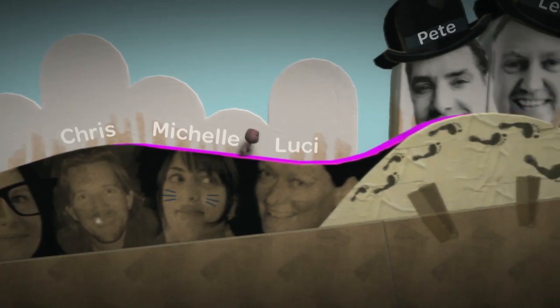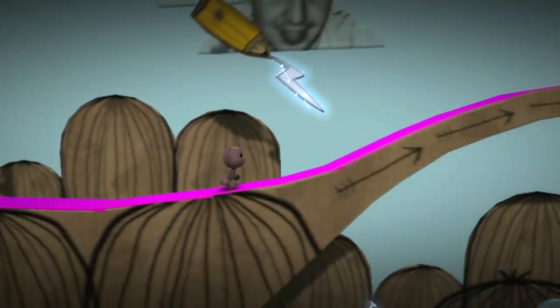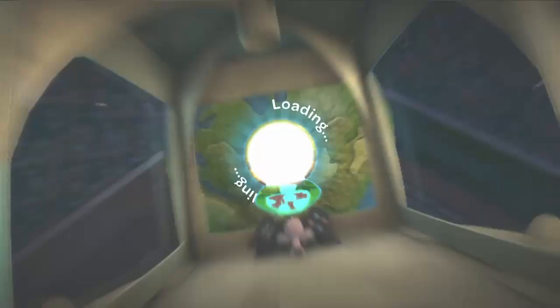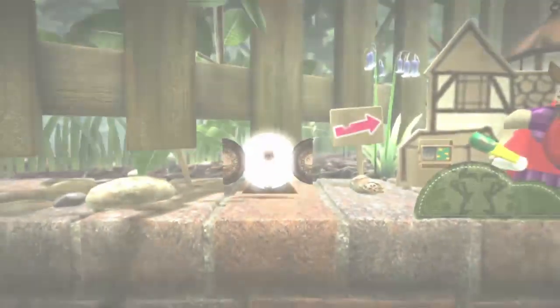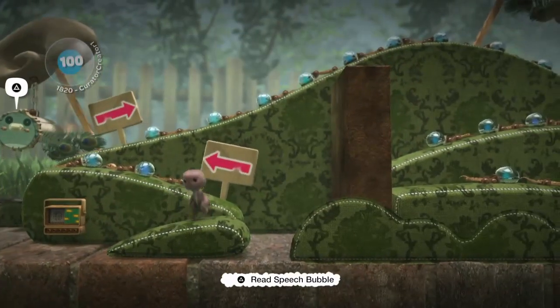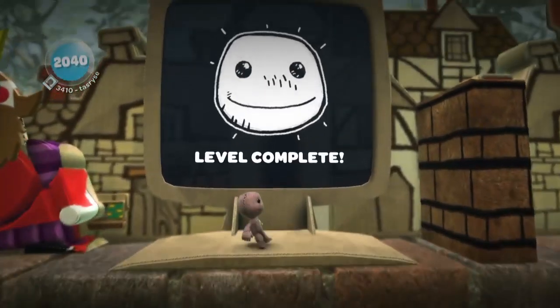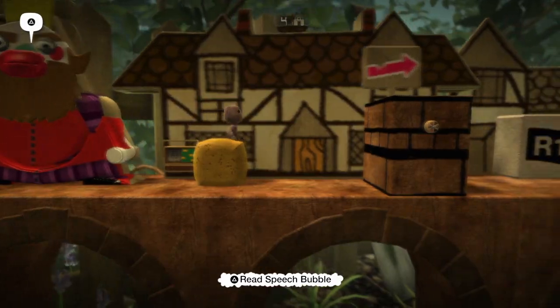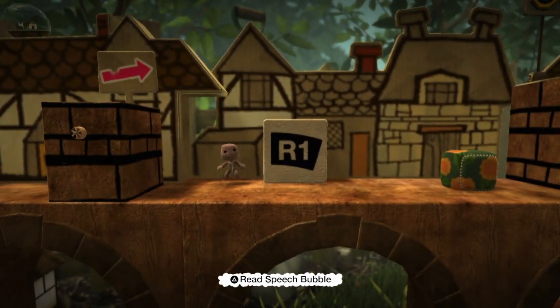First off, Introduction doesn't even have anything that the player can grab, so we can just walk right on through. The following level, First Steps, has the first actual grabbable materials, but like Introduction, we can just walk straight through without any issues. The next level, Get a Grip, is meant to be the point in the game that we learn about the grabbing mechanic, but surprisingly, this one isn't too much of a challenge either.